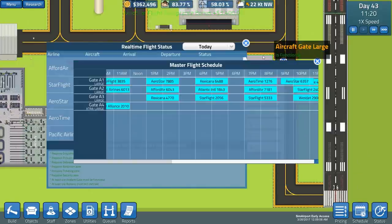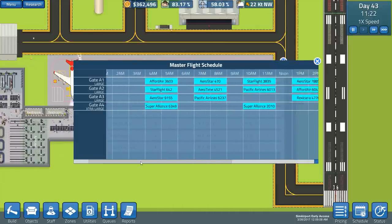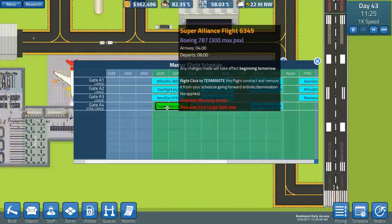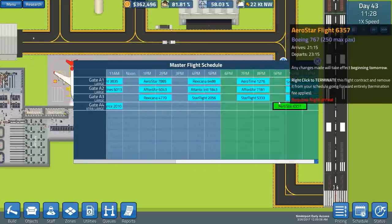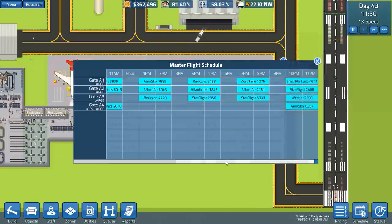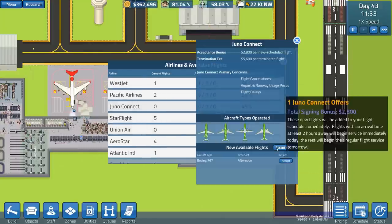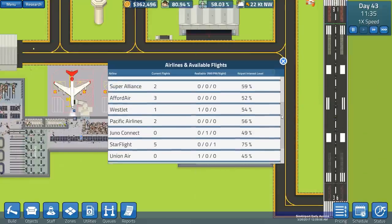There's a Boeing 787 from Atlantic Inc and Aerostar. We've got a night flight of a 767 - we'll accept that one. We won't do any more for now, we'll sort our schedule out first. We'll spread it out throughout the day. There's a Juno afternoon 767 but you don't get much for that though.